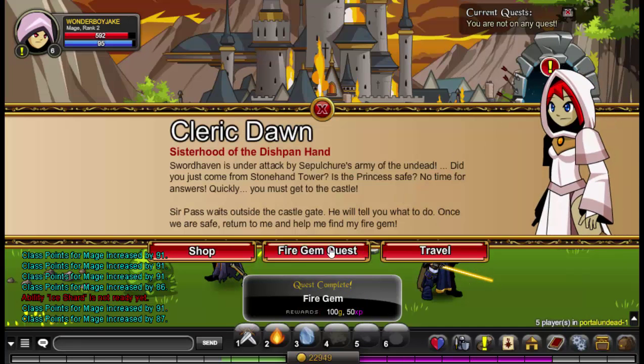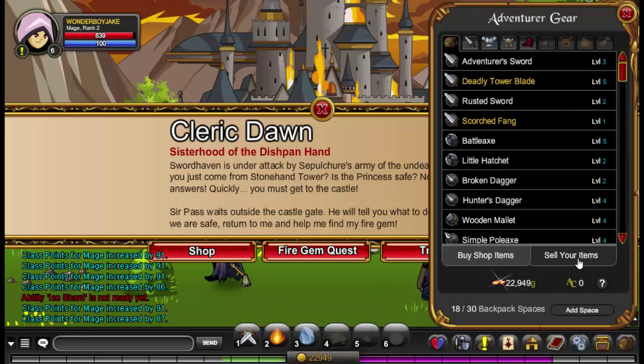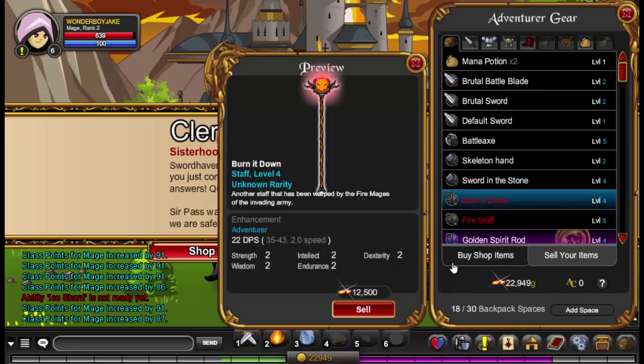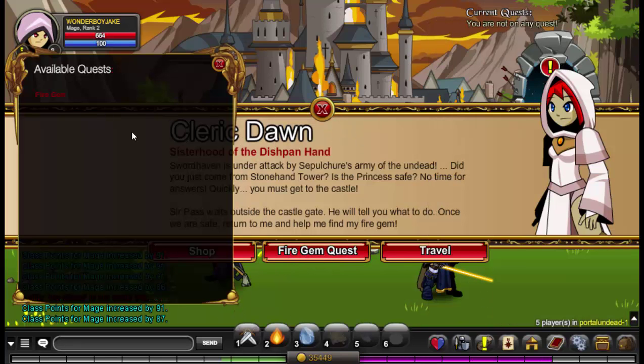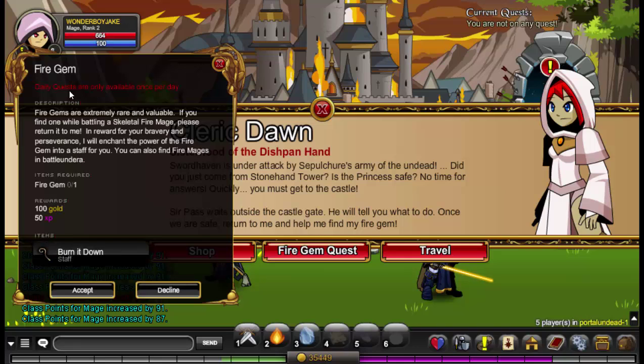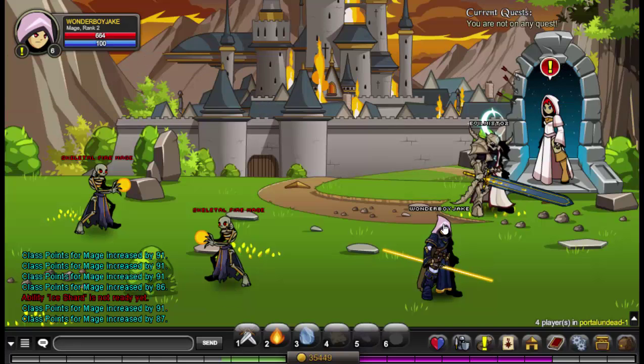Then go to her shop and sell it. 12k gold — sell it, bang, it's that easy. You can do this every day. The daily quest is only active once per day, so yeah, you can do this every day.